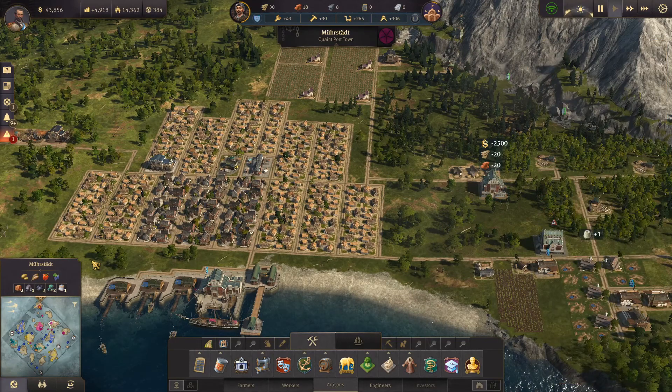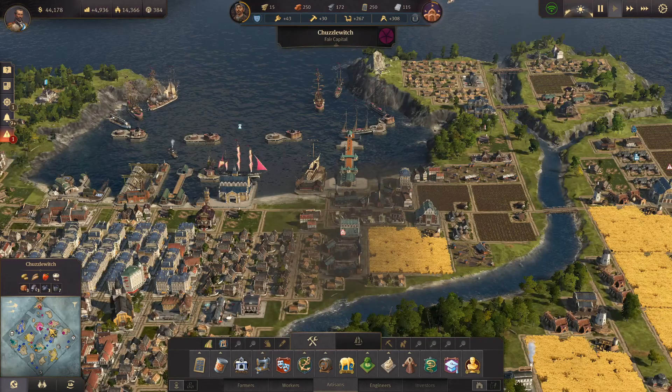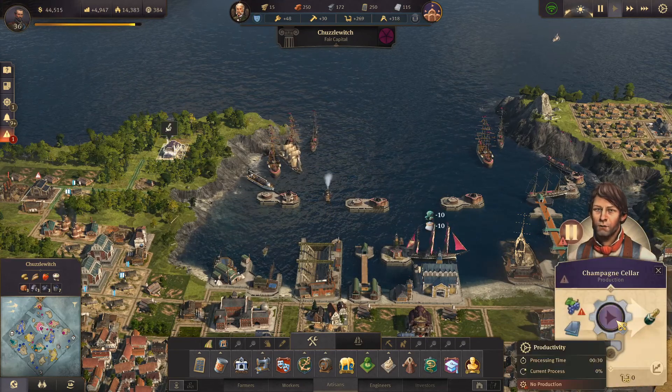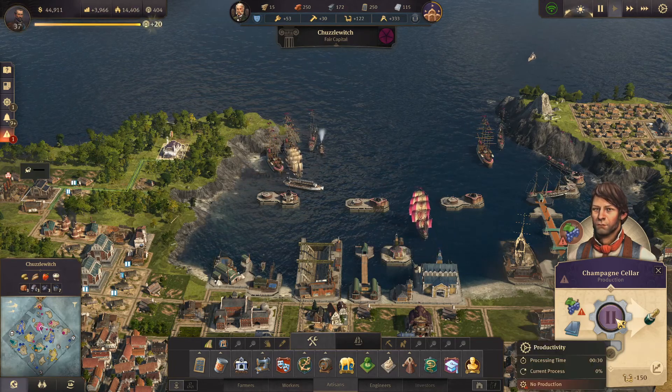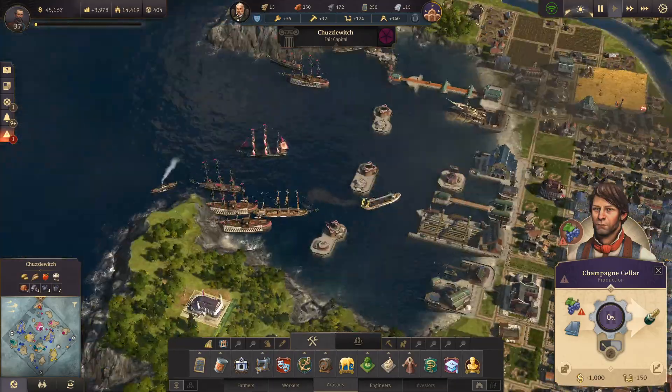These warehouses are overloaded — let's just upgrade them, that'll help them out. On our primary island, we haven't got champagne production back up and running. It takes quite a few artisans — like a couple of hundred or so.